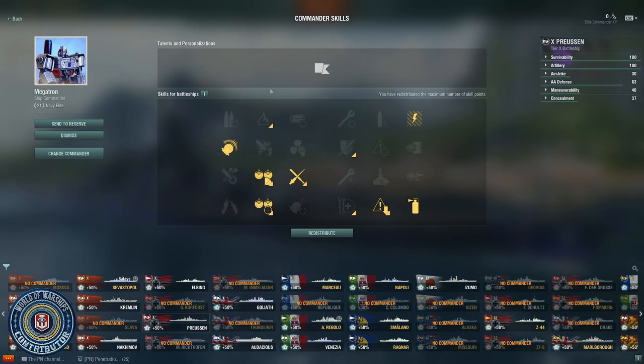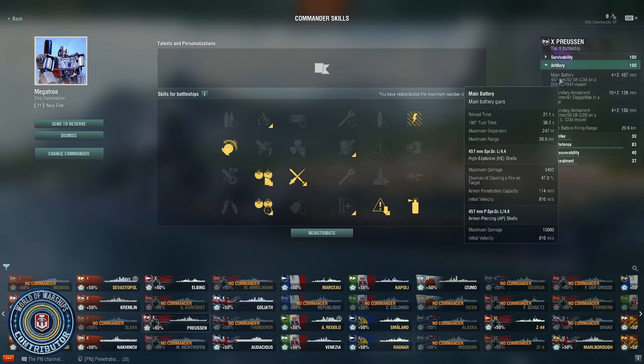In my captain build, here's where I've settled. I like to take Preventative Maintenance as the first point. I've gone back and forth between Gun Feeder and Preventative Maintenance, but I've had my steering gears and engine incapped a few too many times, so I don't want that. At level 2, I take Grease the Gears. Your turrets need the ability to turn quicker — this gets my turret traverse down to 38.3 seconds, and that's with a plus 20%, so you can understand how bad the base turret traverse is.